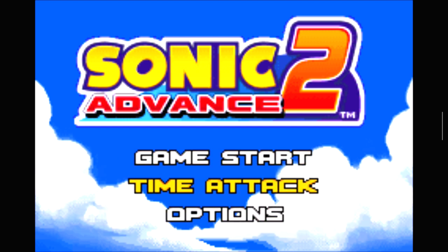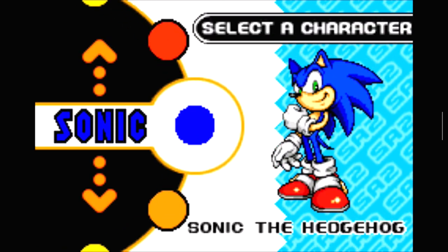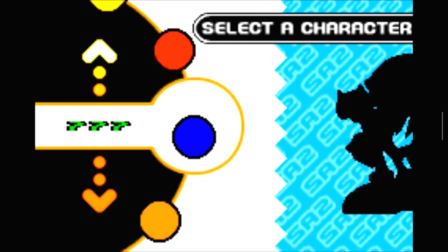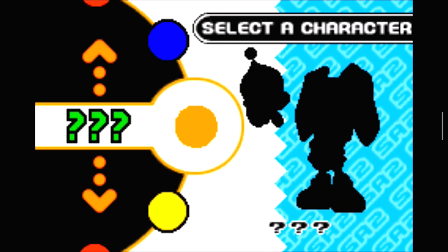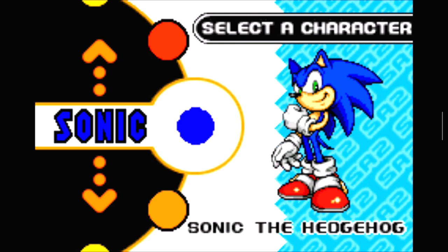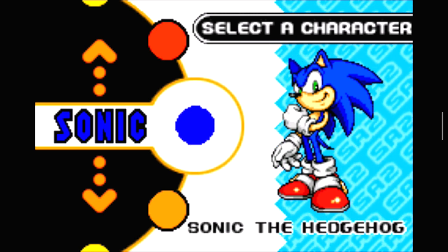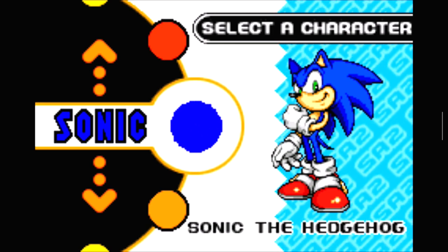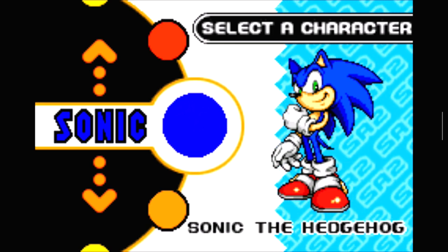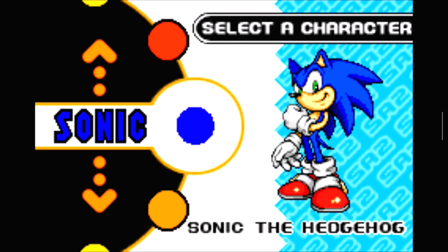We're gonna hit single player. Before we start, you can go to game start and select your character as a brand new file. We've got Sonic and all these mystery characters — we have no idea who they can be. We'll start off with Sonic. We are going to play through every single character after we unlock them. After we beat Sonic's mode we'll do the next character, then the next, blah blah blah until we beat the game.